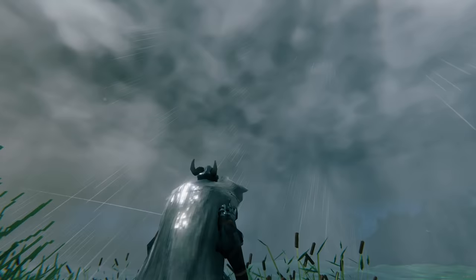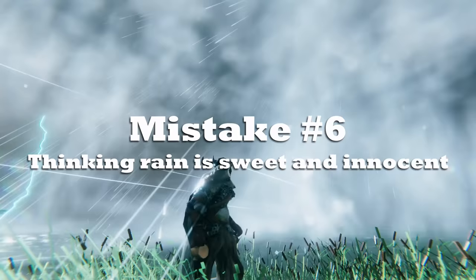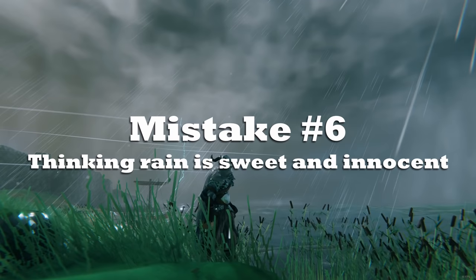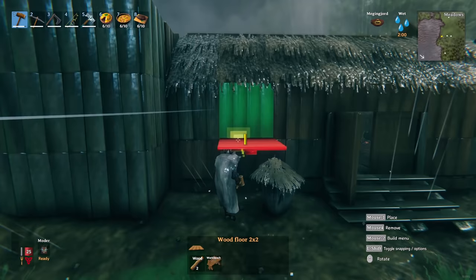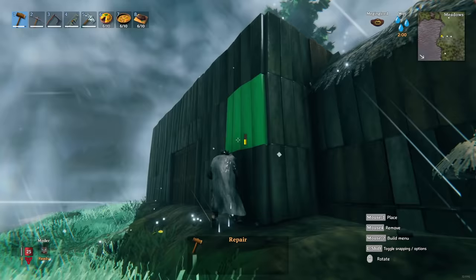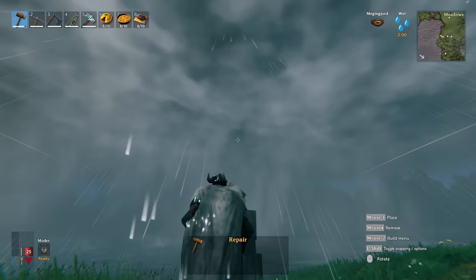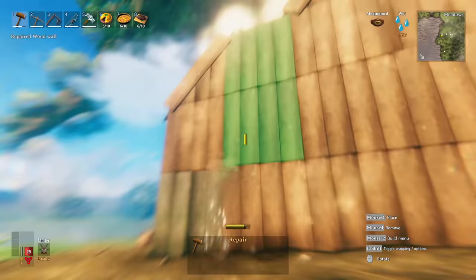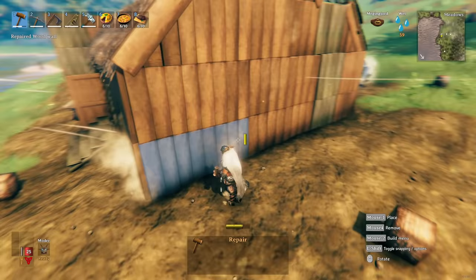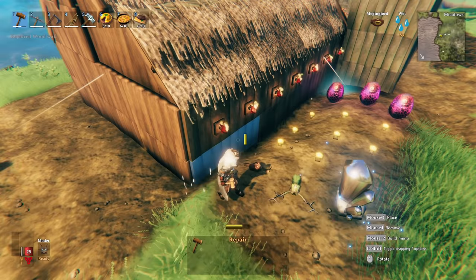Mistake number six: thinking that rain is sweet and innocent. If your base consists of wood, rain will in fact damage all your individual roof tiles, walls, etc., up to 50% of their health. Quite a few players only realize this after hundreds of hours since it can be quite subtle. If the color of certain base pieces changes, that means rain has damaged them. Don't forget to repair those pieces to keep your base healthy and safe.